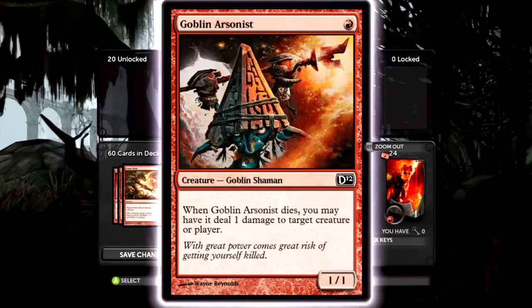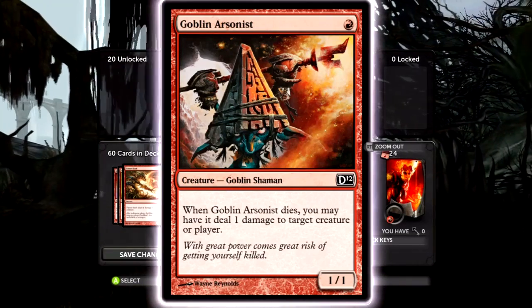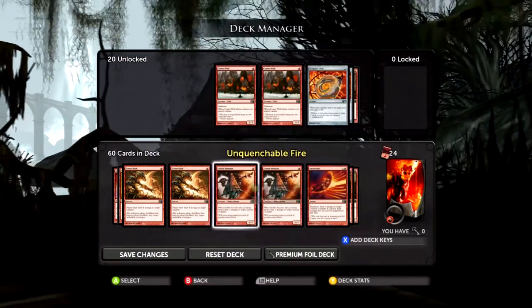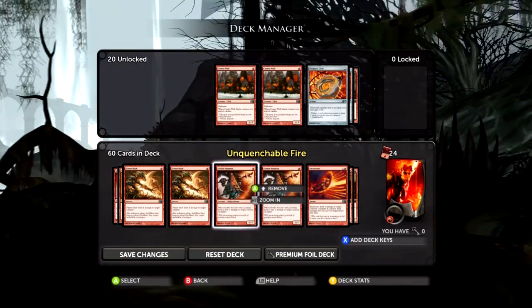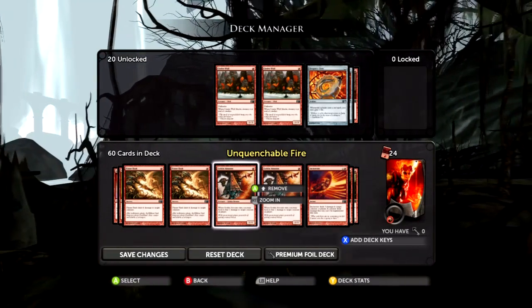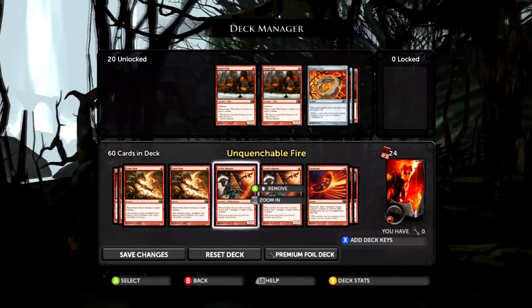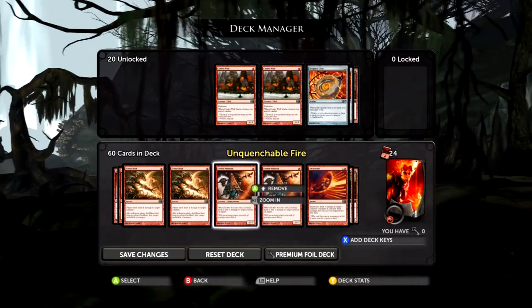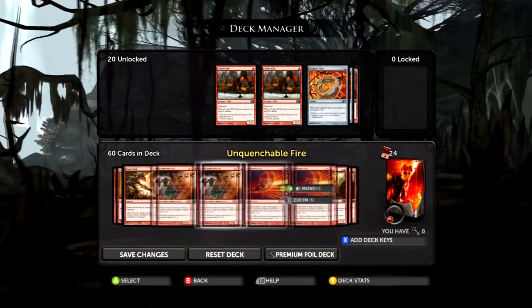Goblin Arsonist is a 1/1 — when it dies, you can deal one damage to target creature or player. He's very versatile. Anytime they have a creature with one toughness that they want to survive, they basically can't swing in if you leave this guy back to block, or they can't block — so he's basically like a free damage every turn. He's a really useful and versatile card.